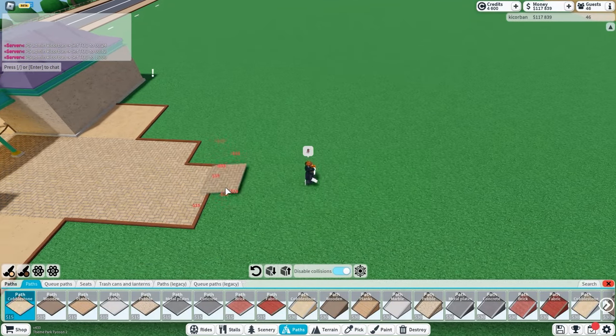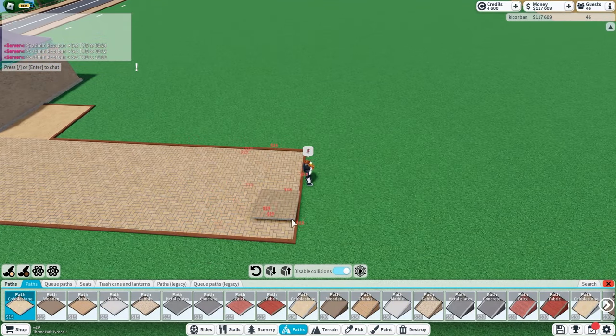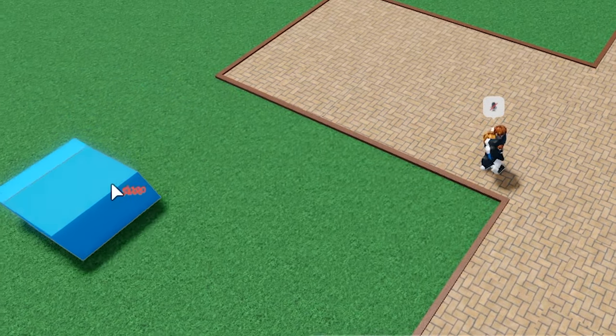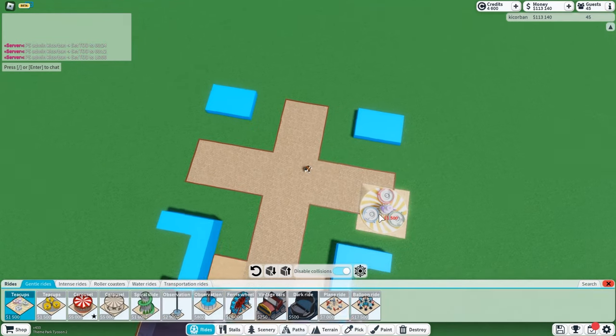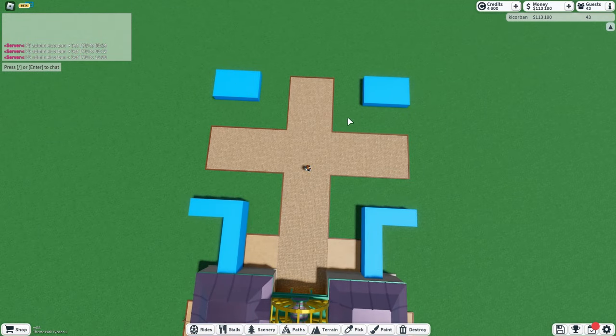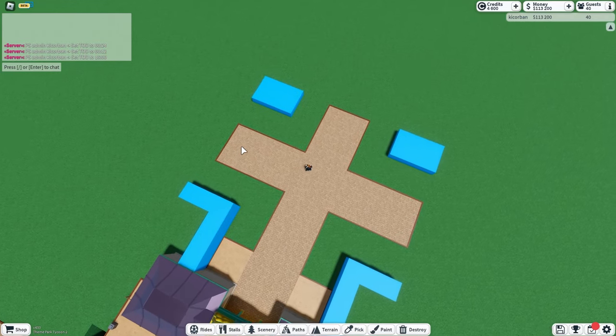My main idea is that I want 3 different paths which will eventually lead onto different lands. On the corners here I'm going to put little shops to get the effect of a town. Pretty much this is the basic idea I want to go for — the blue will be buildings and the paths will lead onto different areas. So let's get started with the first building.